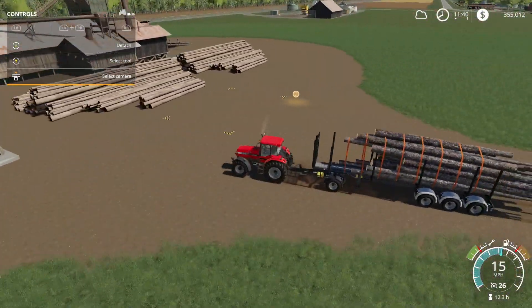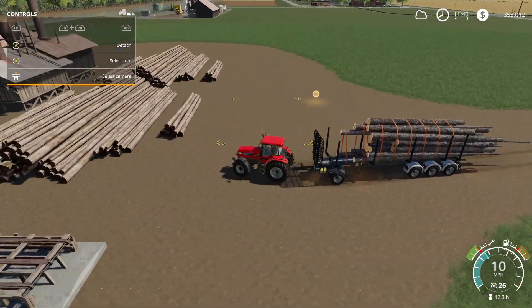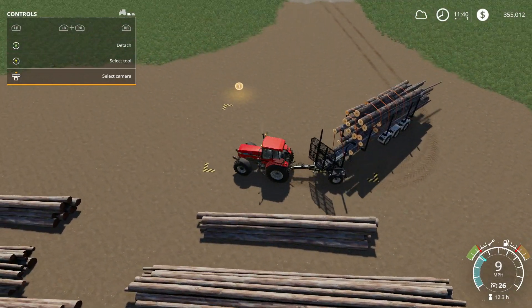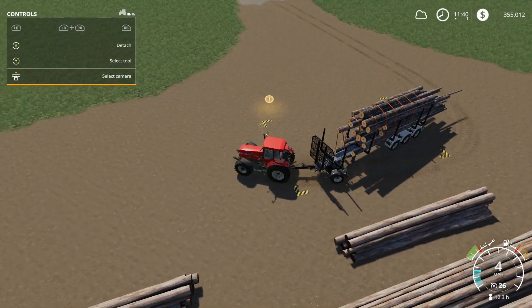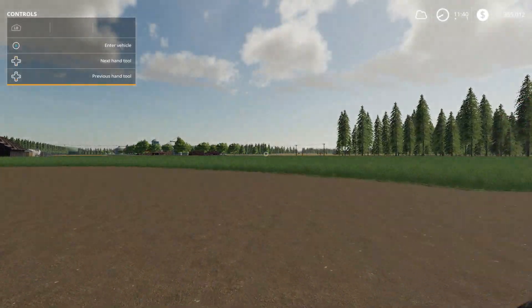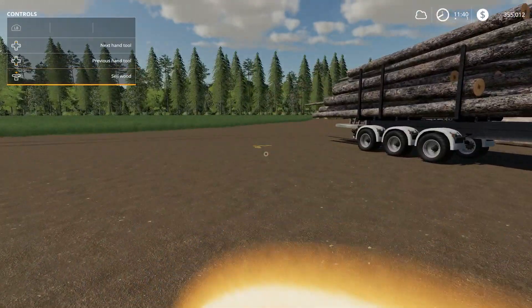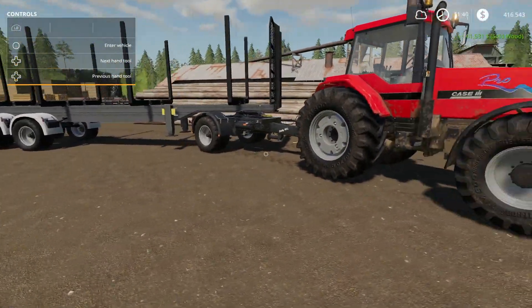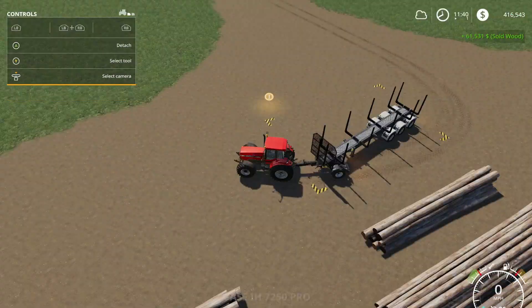We've got to be careful especially when we're top heavy like we are now, so we're going to be cautious with our speed from now on until we can get something with some arms. Technically we could buy something right now but I've got other plans. Making pretty good dough — $61,000 for that full, well over full, load that we had.